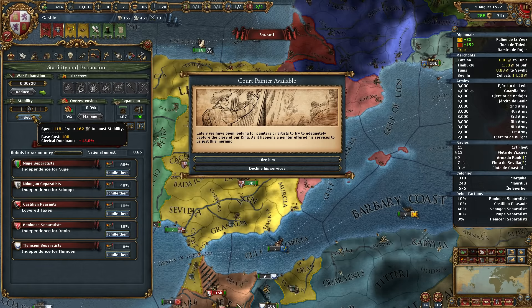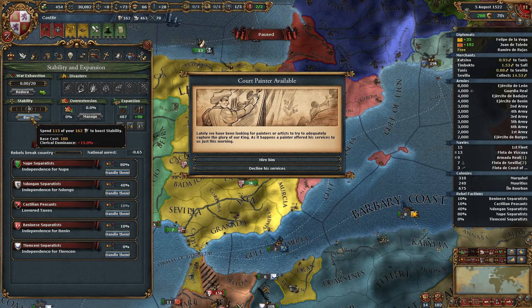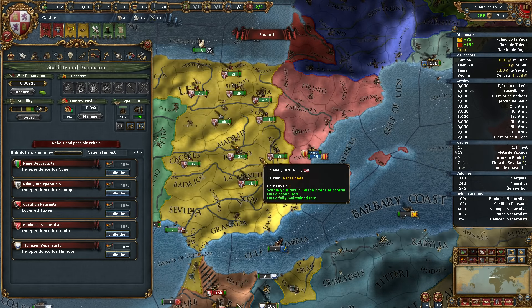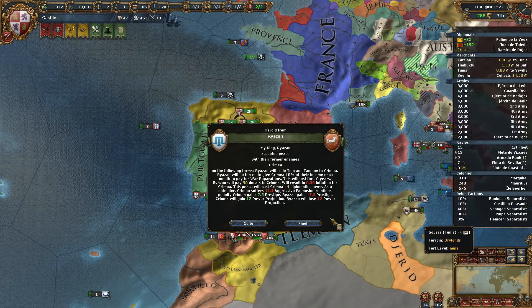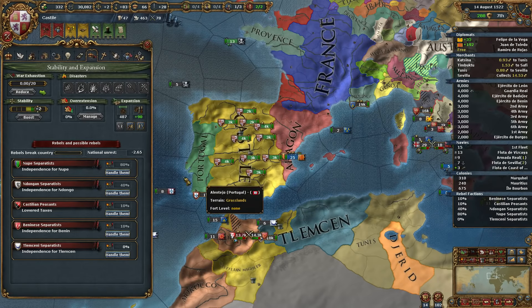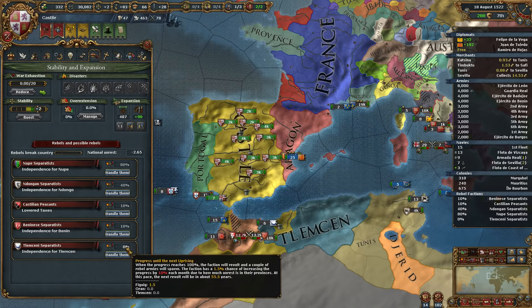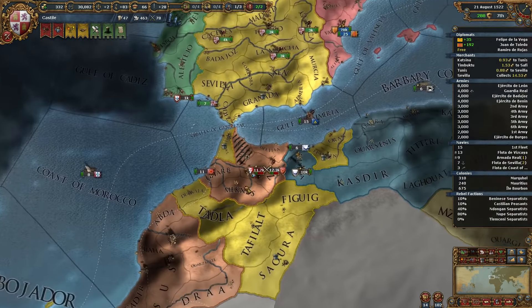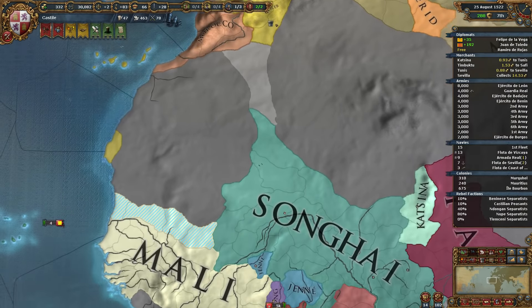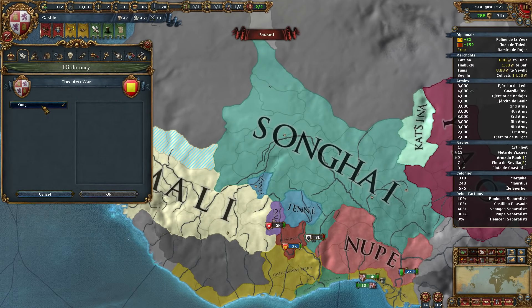Is anything still going on with Tuscany? Nothing's changed there, but they will accept a royal marriage now. I think it's well worth it — if he's 60-some years old, we've got to try for it, even if it puts us over the relationship limit. It does hurt our legitimacy, which is going to cause more unrest. Oh well.